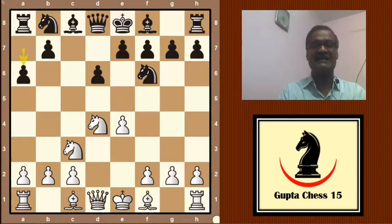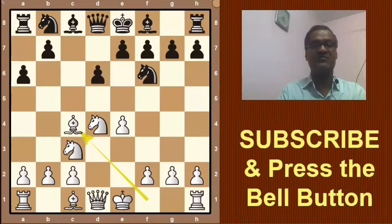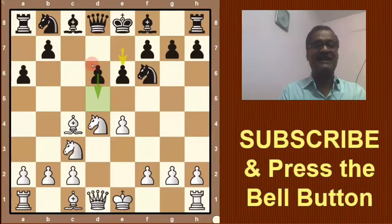Here a6 is a common variation, then Bishop c4. See this move — e6 was played. Black's intention is to play the pawn to d5, breaking the center and attacking this bishop. Bobby Fischer does not give this chance; he plays his bishop to b3.